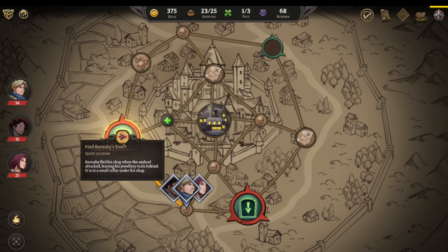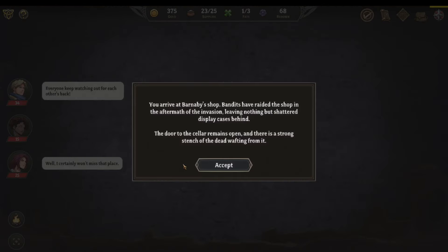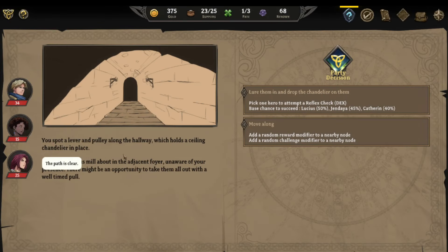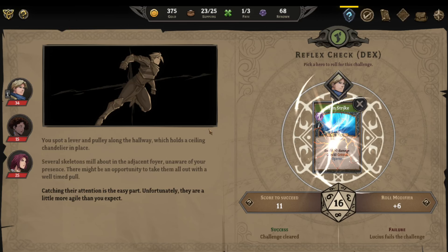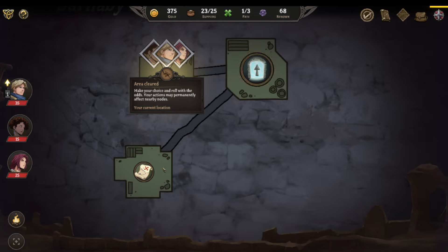Secure the library and Barnaby's tools are next. Arriving at Barnaby's shop — bandits have raided it, shattered display cases, the cellar door is open with a strong stench of the dead. Spotting a lever and pulley holding a ceiling chandelier — several skeletons mill about in the adjacent foyer unaware. There might be an opportunity to take them all out with a well-timed pull. A dexterity check. He actually gained a level. Let's explore.